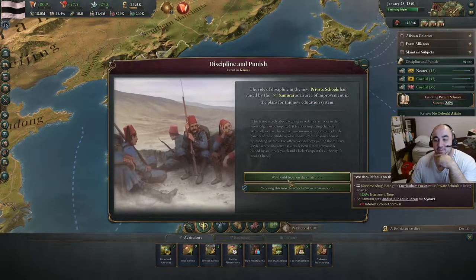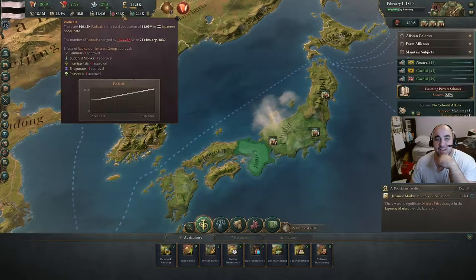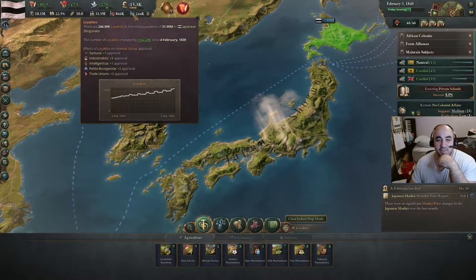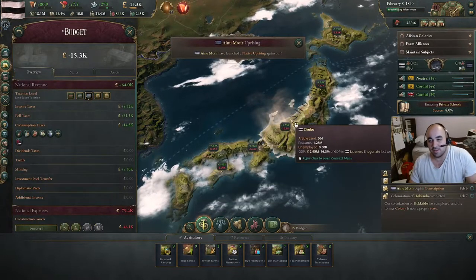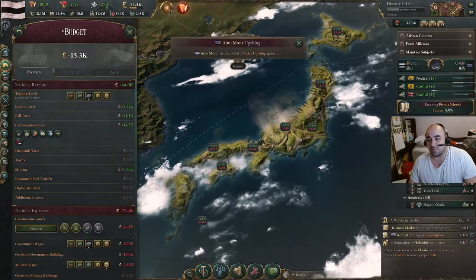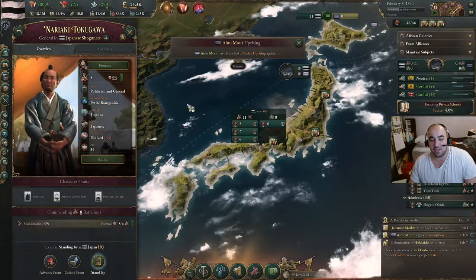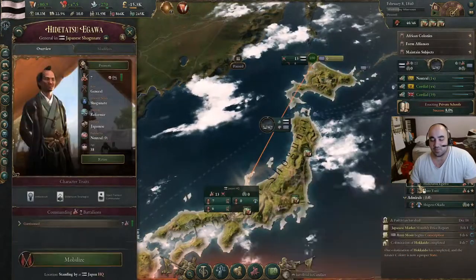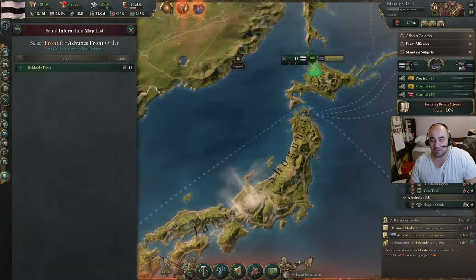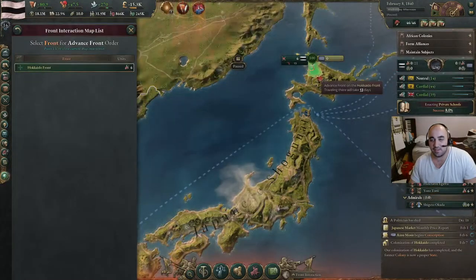We have a lot of samurai approval, and this only lasts five years, so we can afford to do this. The samurai approval we're getting for free is building up, but we did not want to get the native uprising. Unfortunate. We'll just mobilize all our guys and put it down. This means we will have more radicals in Hokkaido than we otherwise would. It's just sad because we were like 50 days away from finishing it anyway.